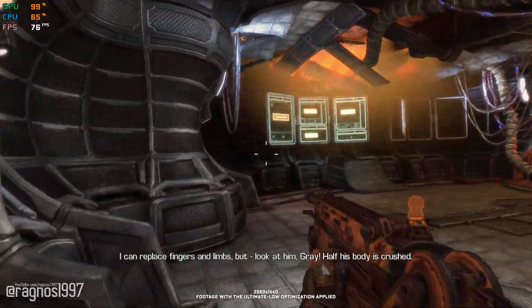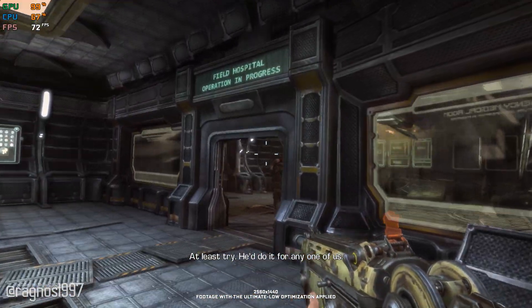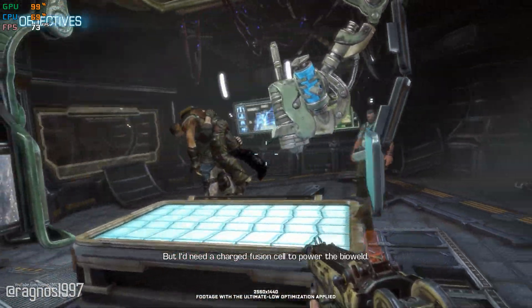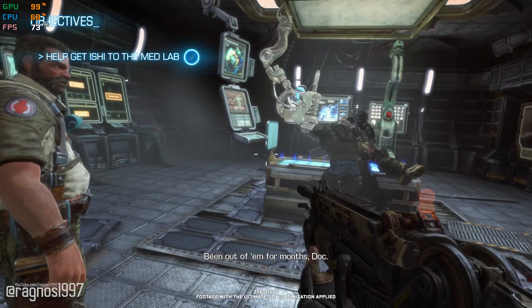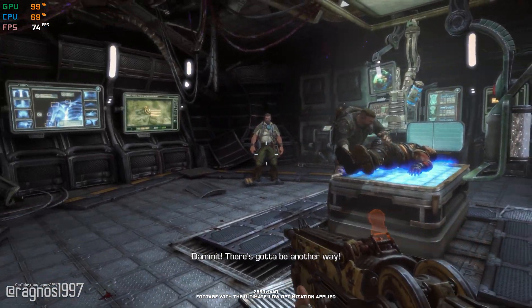But look at him, Cray. Half his body is crushed. At least try. He'd do it for any one of us. Maybe. Maybe I could, but I'd need a charged fusion cell to power the bioheal. Been out of them for months, Doc. Dammit! There's got to be another way.